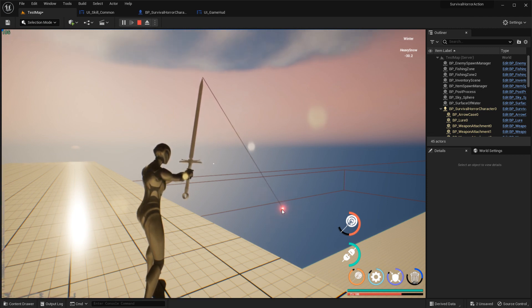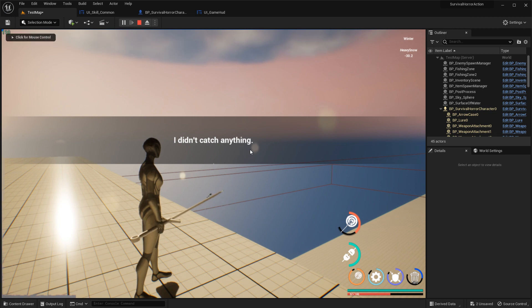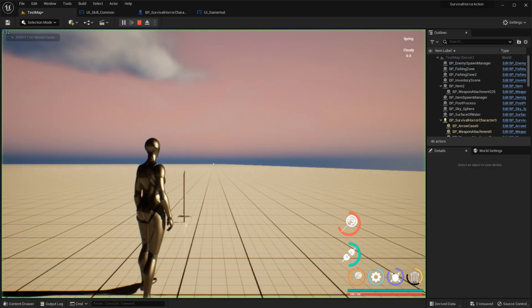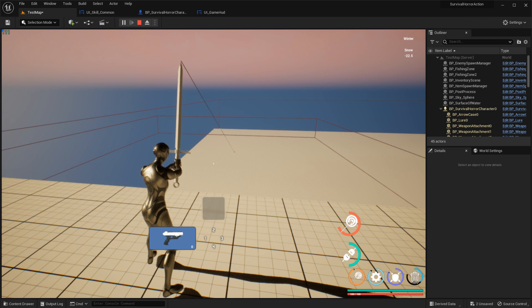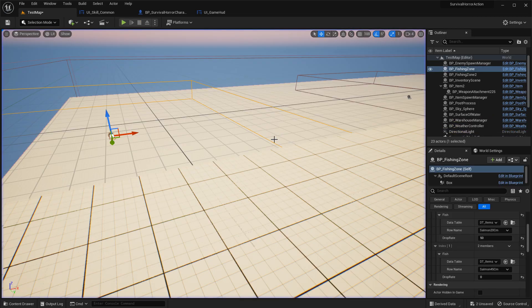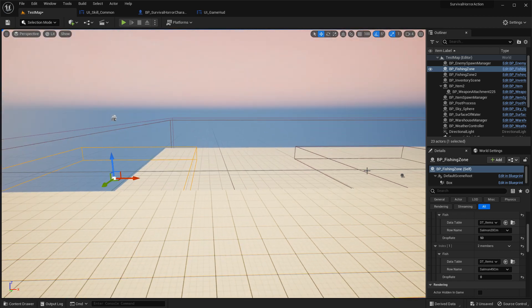You heard the bell sound and here a fish appeared. Now you can pull the lure. I didn't catch anything because the drop rate was set to 0 — always fail. But if you increase it to 50%, you will have a chance to catch fish.